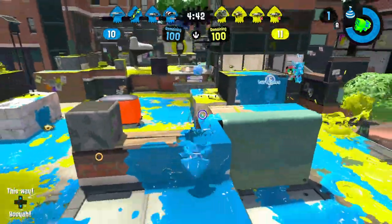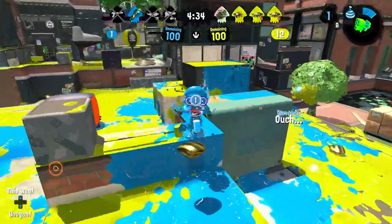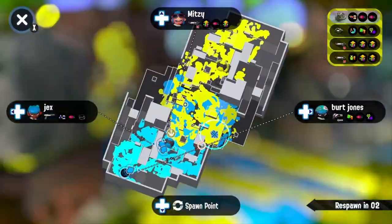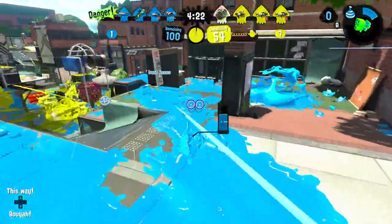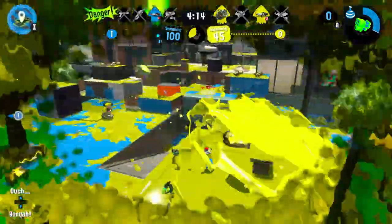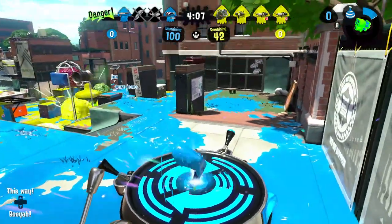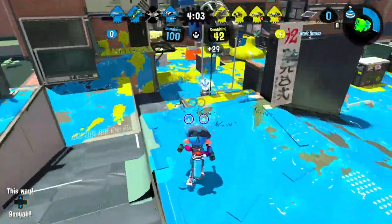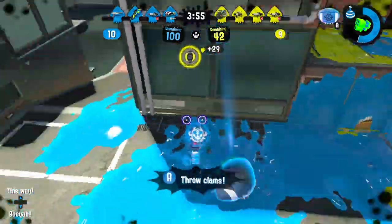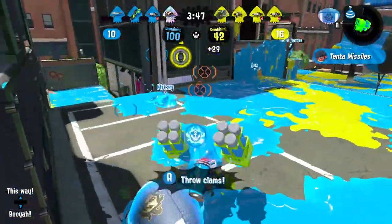For the last of C tier, we have the Permanent Inkbrush. Could be underrating it — maybe it could be higher because Sprinkler and Ink Armor. I feel like its main job is to just run around and spam Ink Armor and never die. But Splattershot Jr. can do that too while actually helping the team. Permanent Inkbrush feels like it's just running around spamming Ink Armor doing whatever it can. Sprinkler helps it paint in two places to help spam Ink Armor faster, but other than that it doesn't really do a lot to help the team. Main weapon itself pretty good, sub and special pretty good — just niche. That's what the C and B tier is: they're just niche.